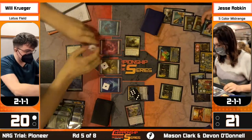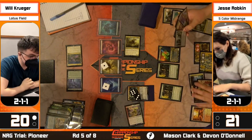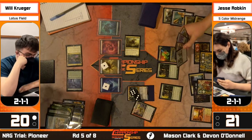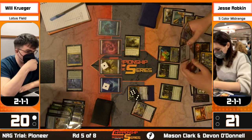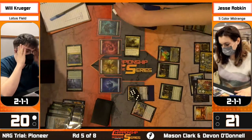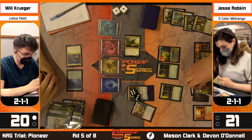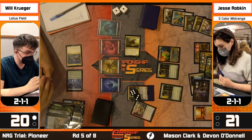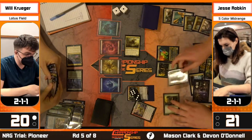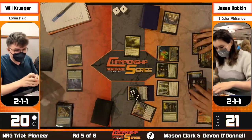Krueger is not bringing these things to not use them on coverage - we're going to see the top four. Jesse grabs Rest in Peace - good for answering the Peer kill. We used one Boseiju on board and another there, so there's a moment where you can assemble enough of a house of cards that Krueger can't fight through them all. One awkward part: if you're planning to ultimate Valki next turn, you lose access to Bring to Light off the value, making the Valki proposition more dicey.